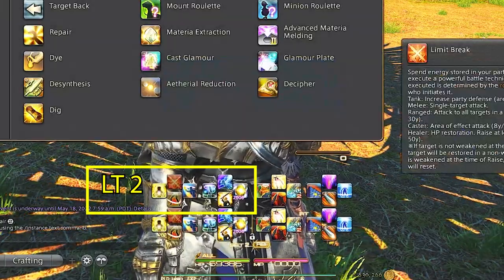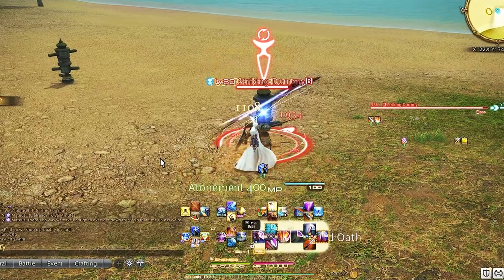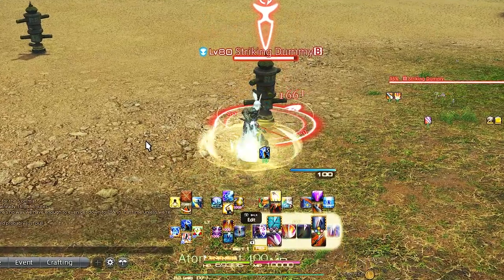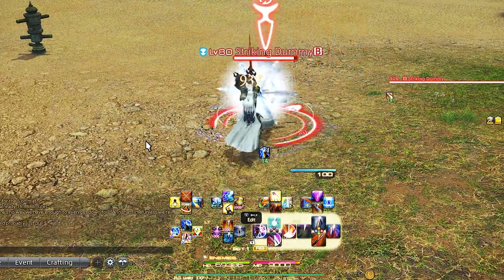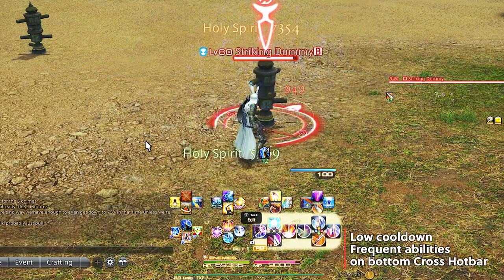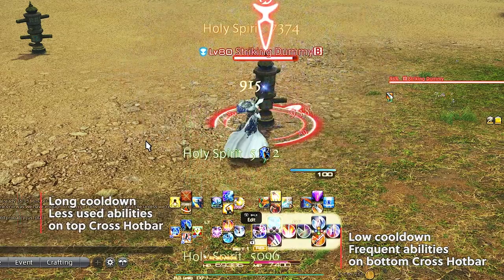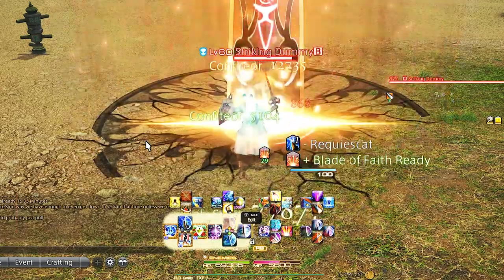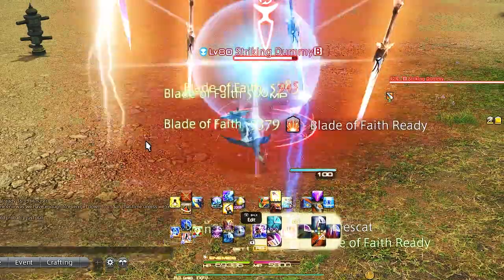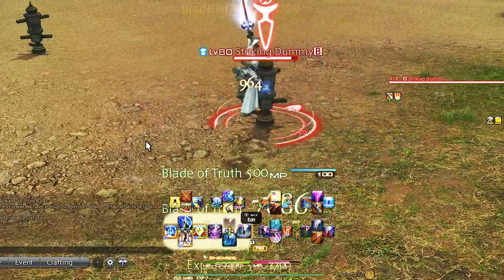Now we have our full setup for our level 90 paladin. These are highly personal and dependent on your playstyle, but I generally find most people like my cross hotbar setup as it's more based on objective understanding of the job. Keep the higher-use buttons available on the lower controller hotbar and long cooldowns on the top controller hotbar. These can adjust if you're doing savage content, but hopefully this can help you start somewhere and bring a little order to the chaos that is cross hotbars.